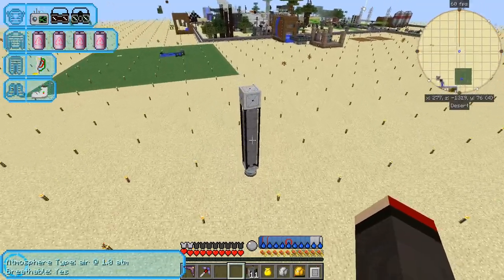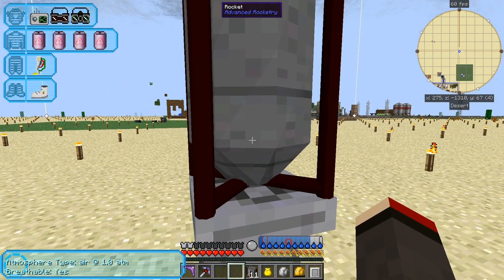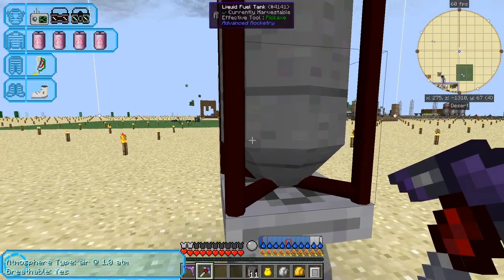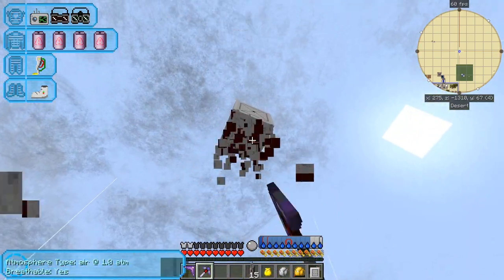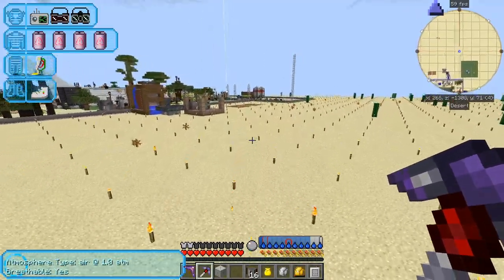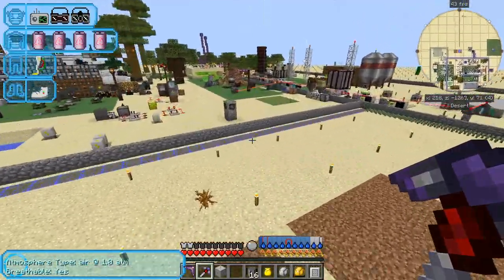If there are rockets landed in this area we should be able to see it — and there it is! So that was the rocket I sent up. We have two choices: relaunch it from here, or dismantle it. Let's dismantle the rocket and collect the parts.